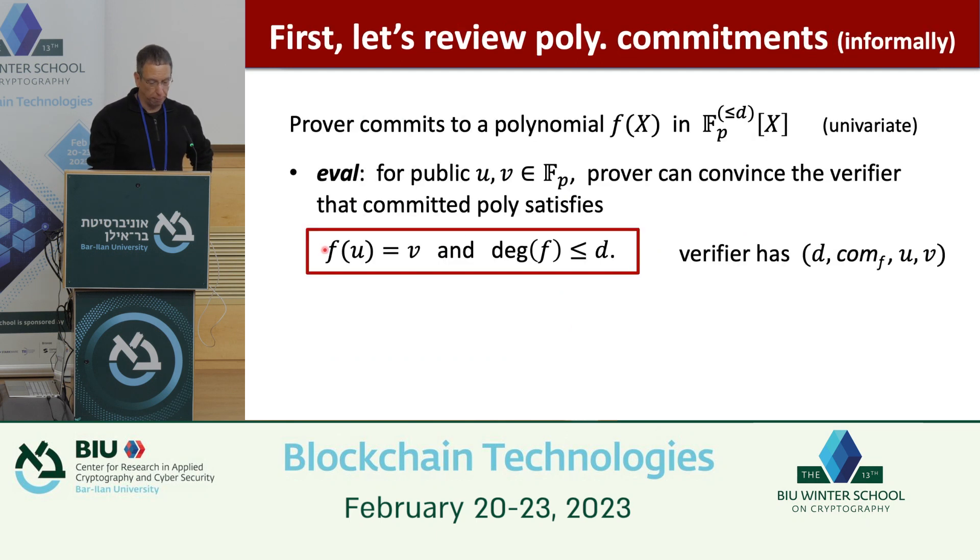Before that, let me remind you what a polynomial commitment scheme is. It allows us to commit to a polynomial f of bounded degree — specifically a univariate polynomial in the finite field Fp of degree at most d. After the prover commits, it can prove two things: that f(u) = v for given values u and v, and that the degree of the committed polynomial is at most d.